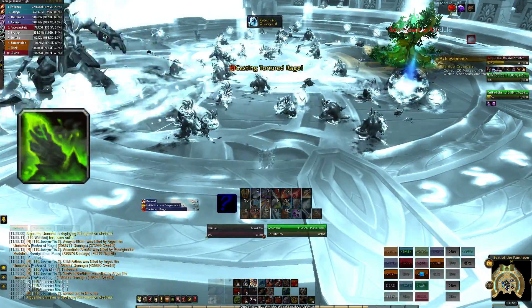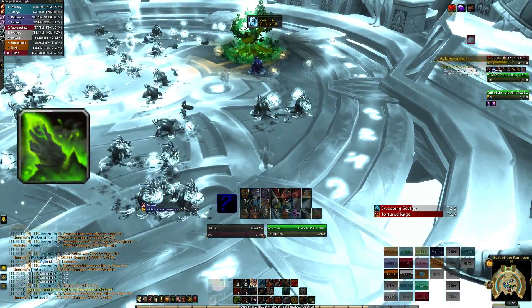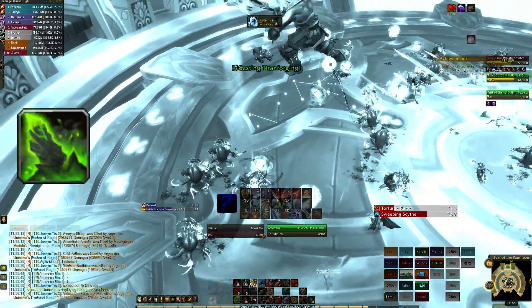When a set of 6 re-origination orbs spawn, you'll want to have all the alive DPS kill them. When they die they spawn orbs in the dead realm. Have someone do a quick countdown and then everyone in the dead realm collect as many of these as you can.